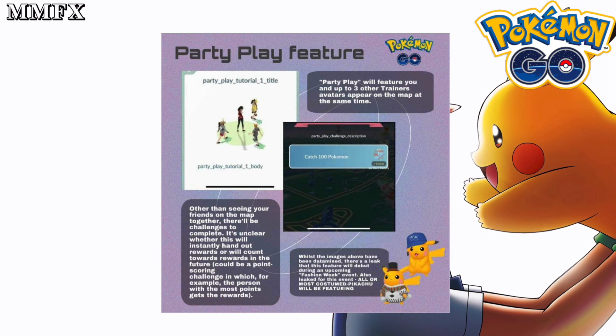The important detail from the bottom text: while the images above have been data-mined as a leak, the feature will debut during the upcoming Fashion Week. It's also been leaked that all of the costume Pikachus that have been released will be available during this time, which is great because there are a lot of shinies to get. Fashion Week isn't too far away, so we could have this feature really soon — and I think it will be the best feature Pokemon Go have developed in a long time.